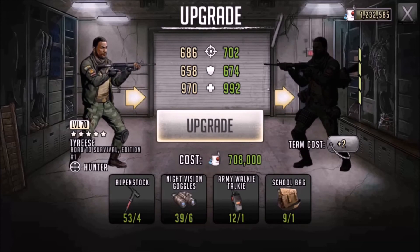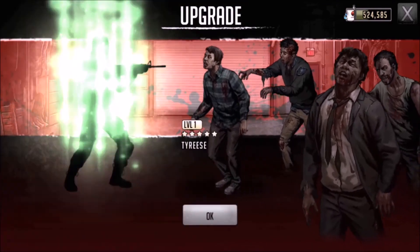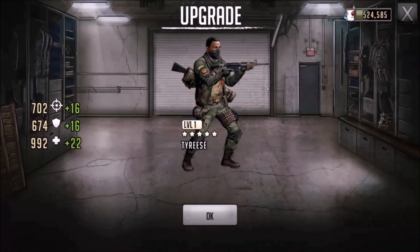When maxed out he does 798 attack, 766 defence, and 1128 HP. The attack's in pretty nice stead, the defence is slightly low but still pretty nice at 766, and the HP is pretty sweet. So overall I quite like this guy. He's definitely one of the best value characters you'll get in the supply depot. I run two of him and find him very effective — you buffer your Andreas, he's very nice that way. I also run him with some Kennys and it's really effective.